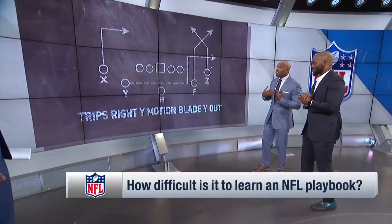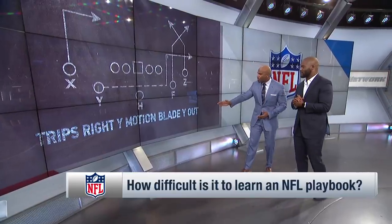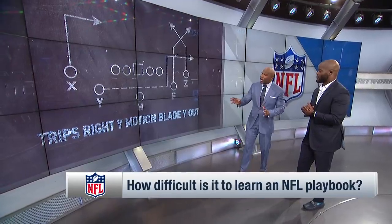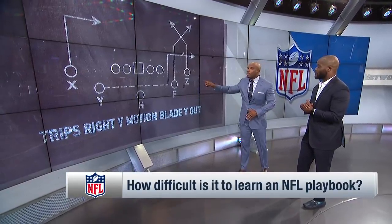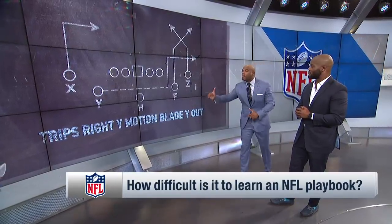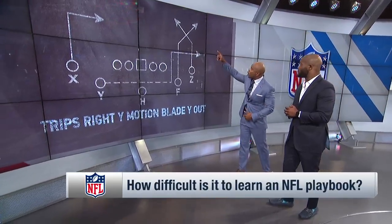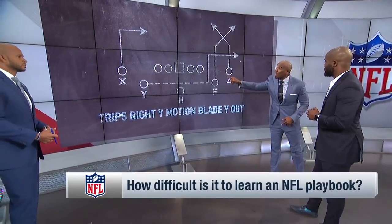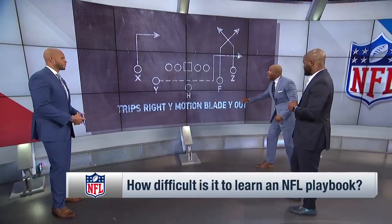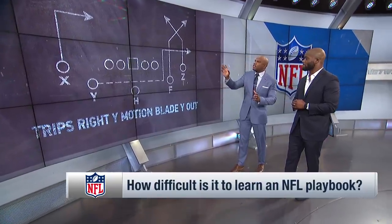This is one of my favorite plays because I was the Z, of course, running the deep post. This play is called Trips Right, Wide Motion, Blade, Wide Out. Now, here's where it can get confusing. When you say Trips Right, that wide receiver normally lines up on the right side, but because you add the wide motion, he now lines up on the left and motions to the right side. Now you have your blade concept, which is a post-corner. He normally runs the corner route in a two-receiver set, but since he's the third guy, we tag him on the wide out and he runs it out. On the backside, you can tag on any route, but the concept is a dig.